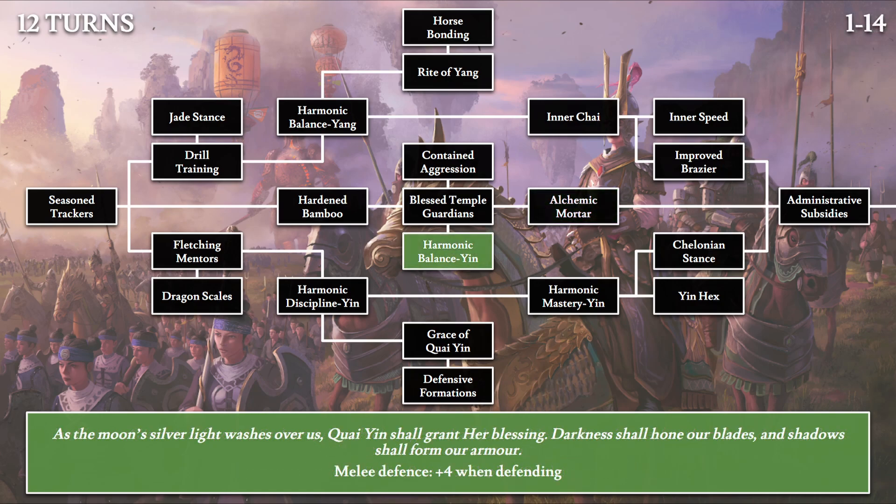Moving on, we have Harmonic Balance Yin: 'As the moon's silver light washes over us, Guiyin shall grant her blessing. Darkness shall hone our blades and shadow shall form our armor.' Guiyin is the name of the Moon Empress — she's also a dragon, and as her name suggests, she symbolizes the moon. The effect is plus 4 melee defense when defending, the opposite of Contained Aggression, balancing out the tech tree structure.